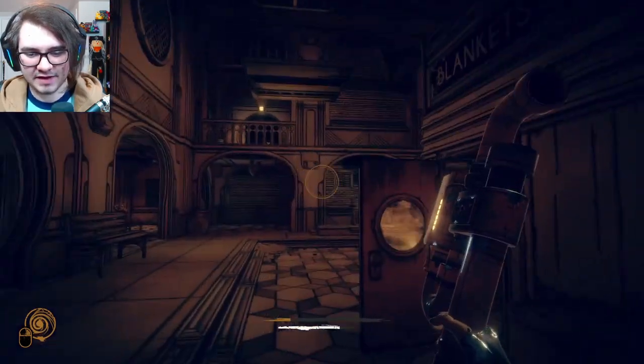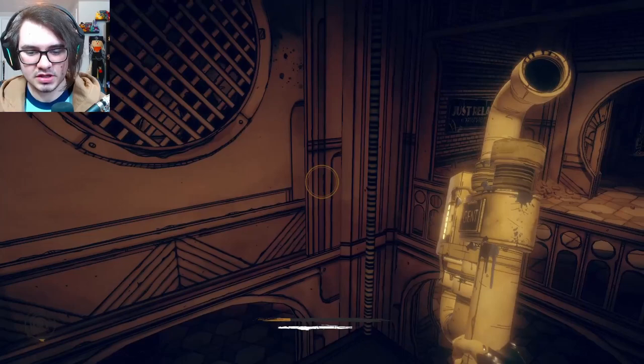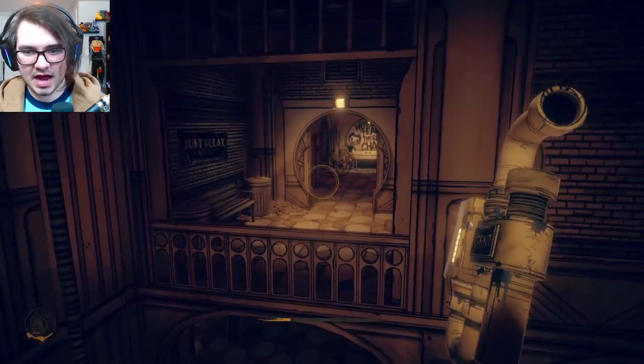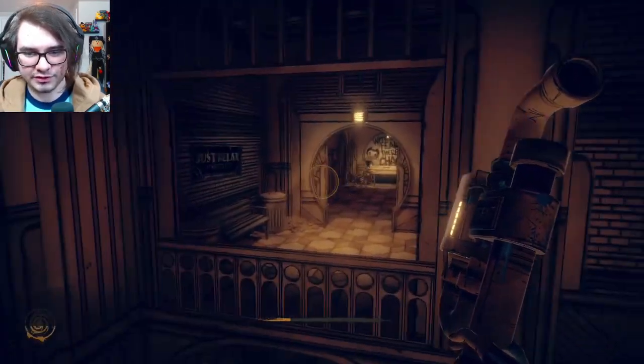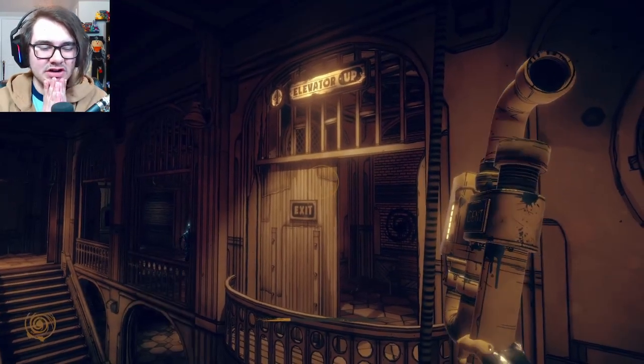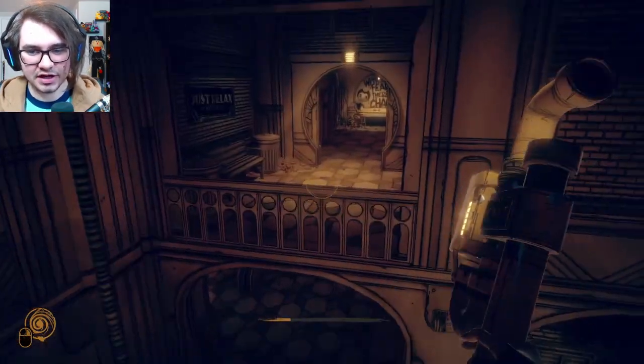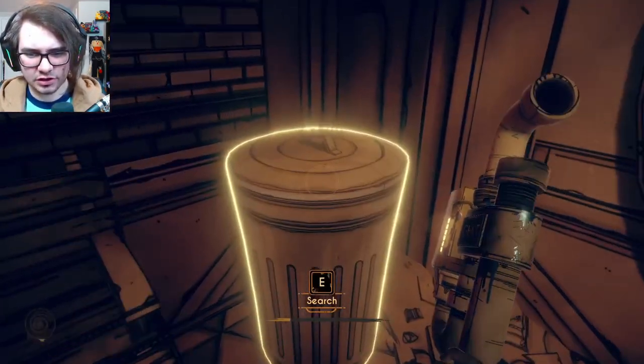So this is the platform that I need to get up to. Okay, nice. And now I need - I want to go over to this area because we're supposed to go to the elevator. I feel like going this way will make progress, and I don't want to miss anything that could be out this way. So let's have a look.